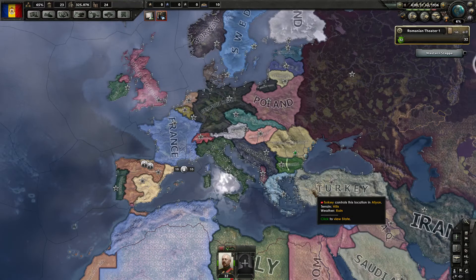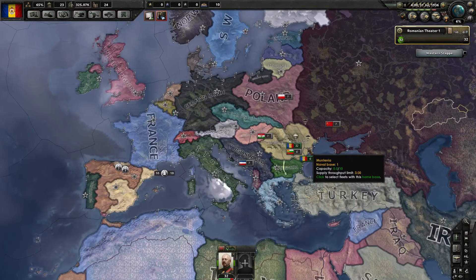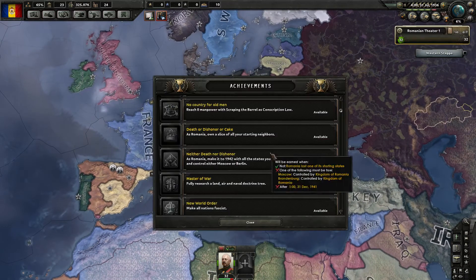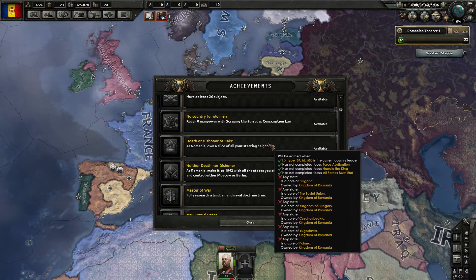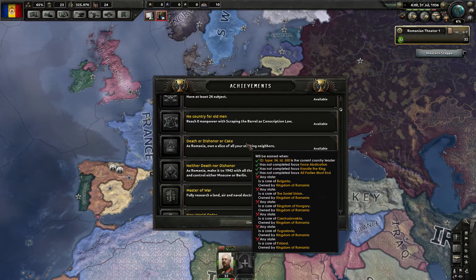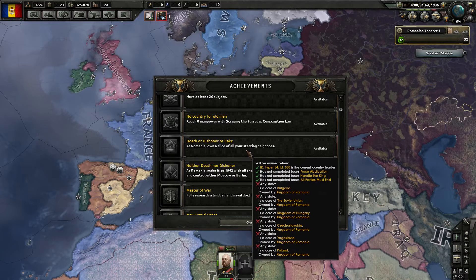Hi guys, this is Emnow and we are back playing Hearts of Iron 4 as Romania with the Death or Dishonored DLC. One small adjustment — I've looked through the achievements between the episodes and I realized I remembered the Death or Dishonored achievement wrong. It actually requires us to get a slice of everything around us, which is Poland, Yugoslavia, Czechoslovakia, Kingdom of Hungary, Soviet Union, and Bulgaria.